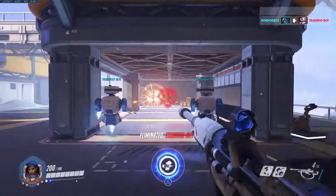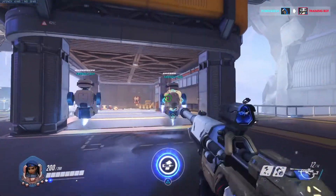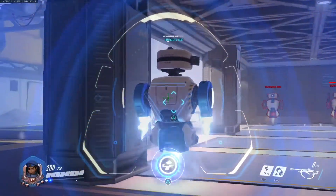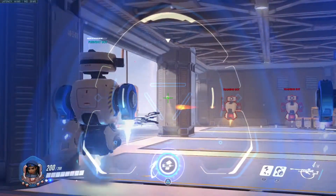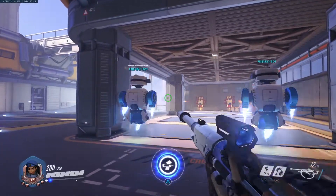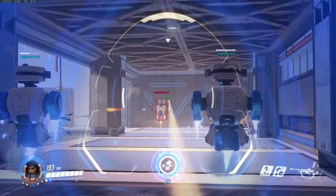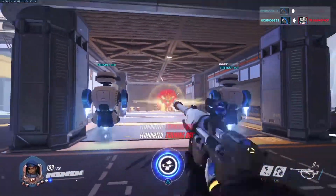Something you also have to remember is that when you're healing you get aim assist for friendly targets and not for enemies - that's how easy it's going to be to heal your target. You've also got this triangle indicator - notice how my crosshair isn't even on the target and it still heals. That triangle only works for heals, not damage, which is good - otherwise Ana would be very overpowered.